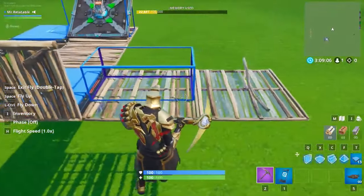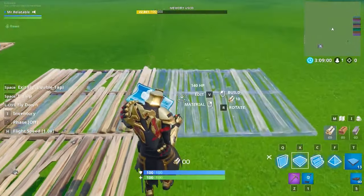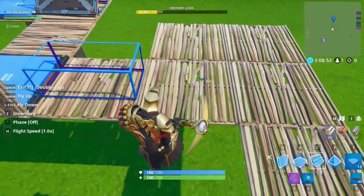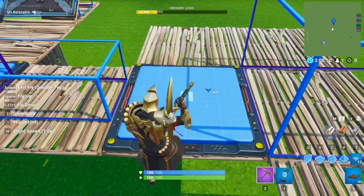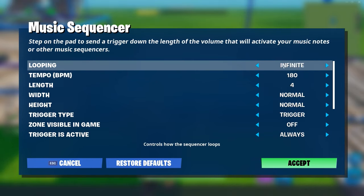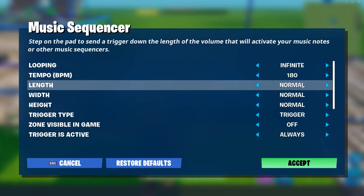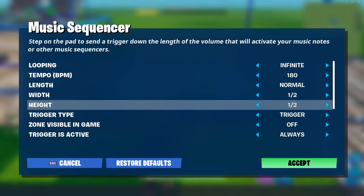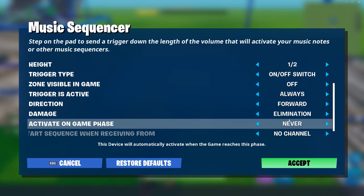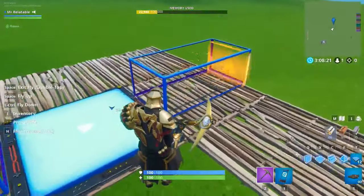Next thing you're going to want to do is build out two blocks like so, then build a block above that one, and place three more so we have our L-shape as well as our extra block. Grab a music sequencer and place it like so. Tempo BPM up to 180 yet again. Before I forget, you're going to need to put looping on infinite on this one - infinite is very important, if you don't put it on it won't function properly. Length put to normal, width is half, height is half, as well as trigger type - put that on an off switch. Damage is going to be elimination. Activate on game phase: game start.